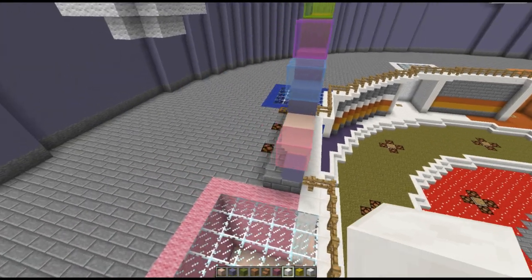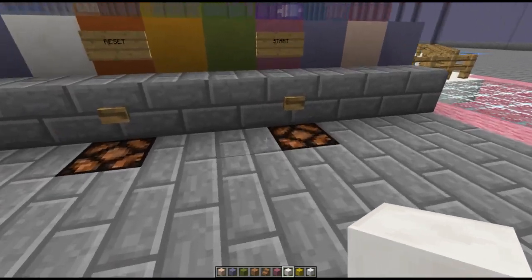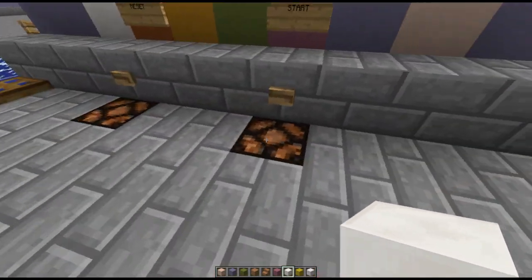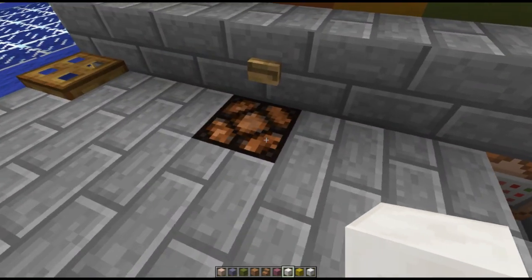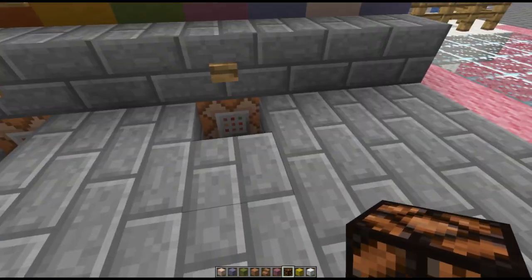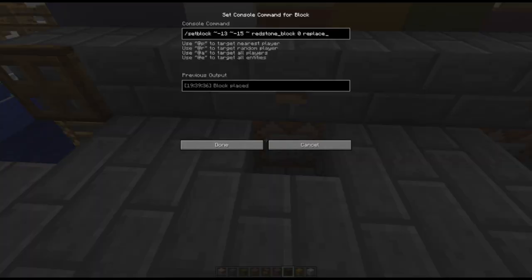Hi guys, this is a little 'how it's made' video for Badges Baby Buggy Bumpers. Under here we've got two command blocks. Let's open this one as well — this one is 'set a block'.